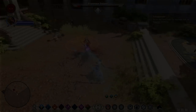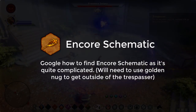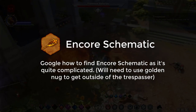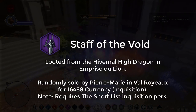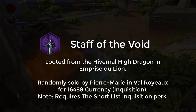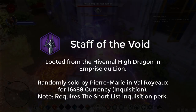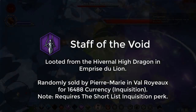Moving on to tier 3, level 16 to 17. The staff you want is the Encore schematic, but it's found in the Trespasser DLC and requires the Golden Nugget to get it outside of that content. If you don't have that, go get the Staff of the Void from the Hivernal high dragon in Emprise du Lion. It can also randomly be sold from the Valoreyere merchant for around 17k currency, but I'd strongly recommend getting it from the dragon instead.